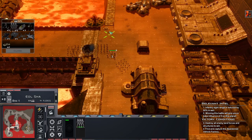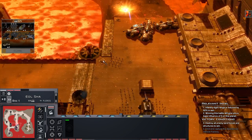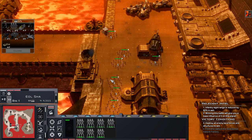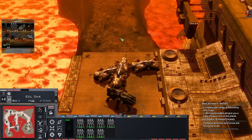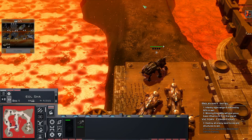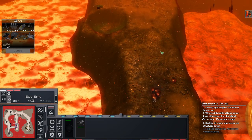We've captured an abandoned sensor array. Ooh, ATTs! That would be nice - how many are we getting? Any vehicle factory destroyed... oh, we only get one. Well, it'll still help.